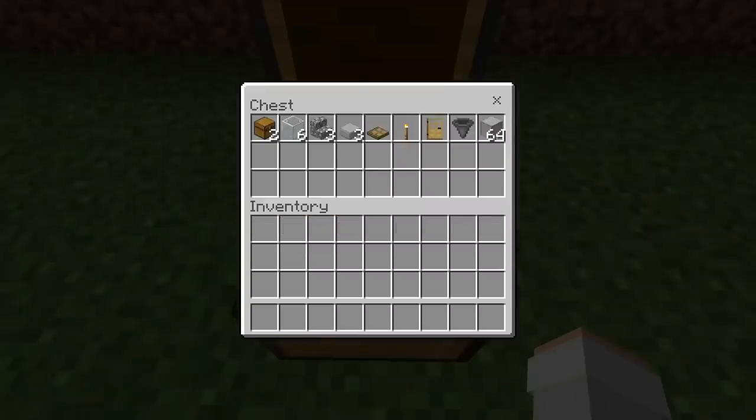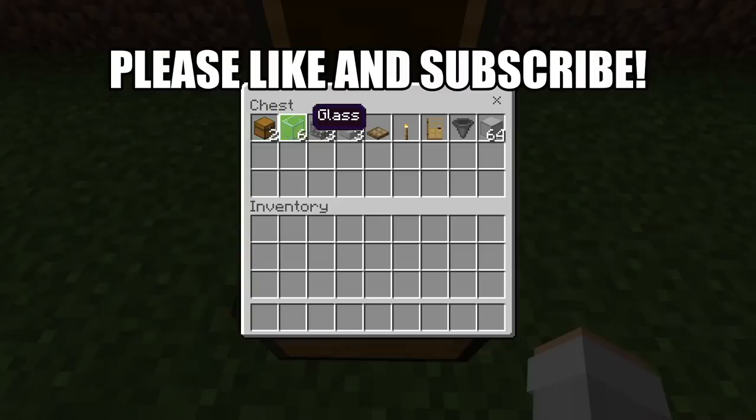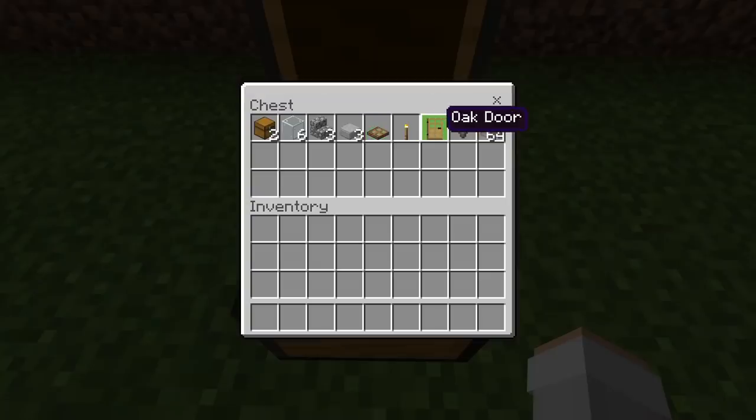For this farm, all you'll need is 2 chests, 6 glass blocks, 3 stairs, 3 slabs, 1 trapdoor (you guys can use any trapdoor), 1 torch, 1 door (you guys can use any door), 1 hopper, and finally about a stack of solid blocks. You guys can use any solid blocks that you want.